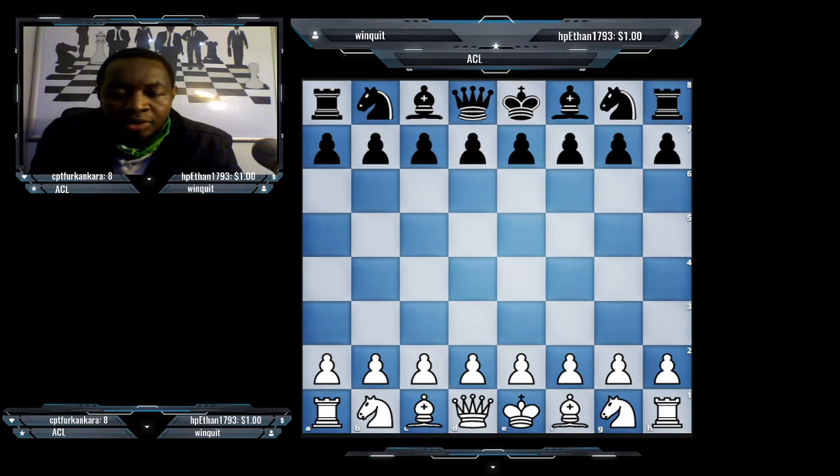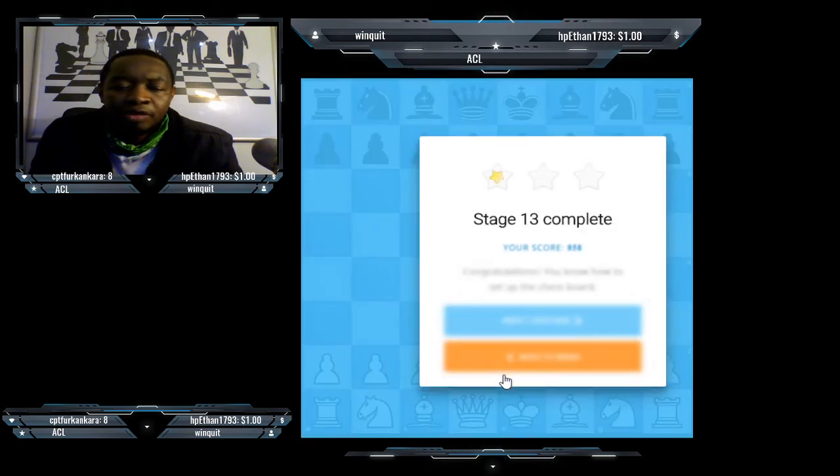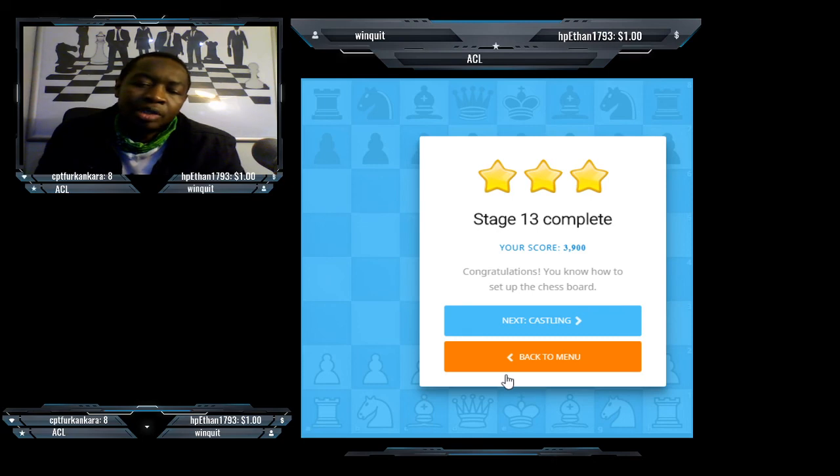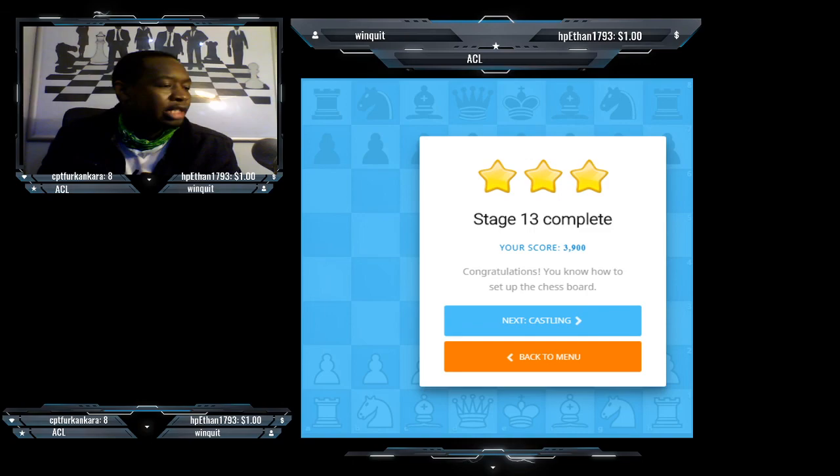Two bishops — one on the light squares, one on the dark squares — two knights, it doesn't matter which color they are in, and two rooks, it doesn't matter which side they're in. Pawns form the front line and you can move them as your first move. That's the initial start-up position of a chess game.